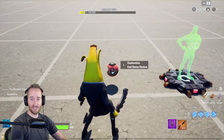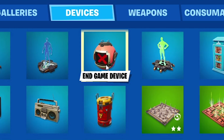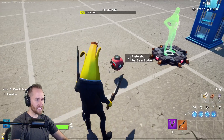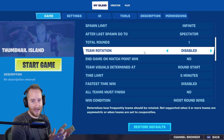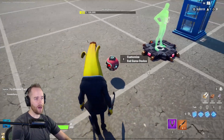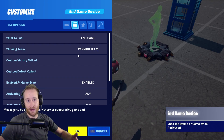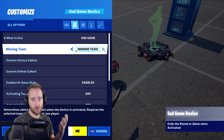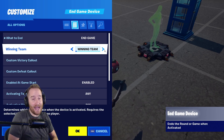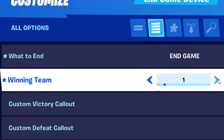Now let's get to the devices. First is the brand new end game device. Go to your devices and it's right at the top — if you can't find it just type in 'end game.' This device makes it really easy to have an end game win condition. You can choose whether to end a round or the whole game, and you can even choose which team can activate this device.